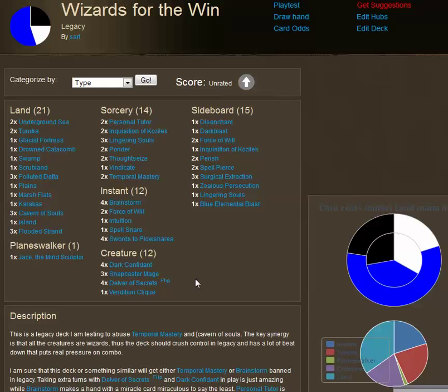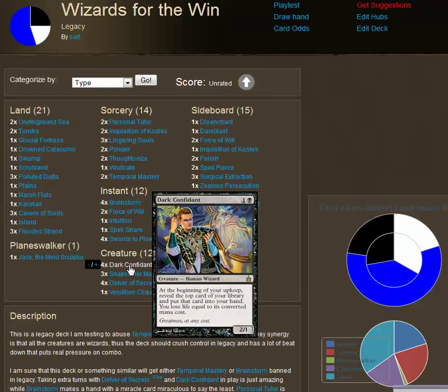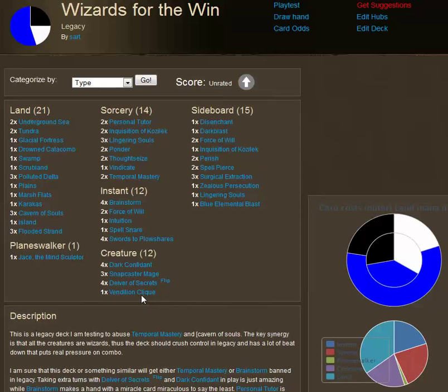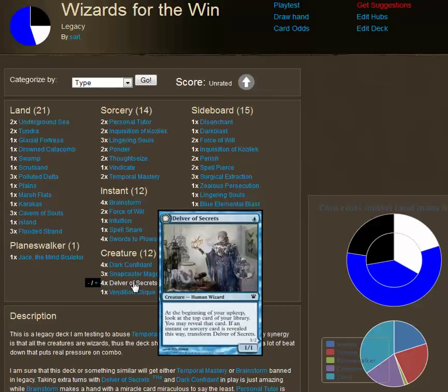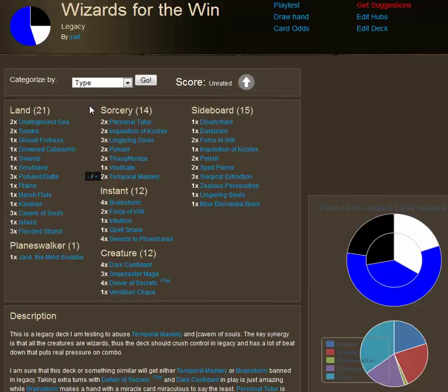This crushes blue and control in a Legacy environment and allows you to get out some incredible cards. Snapcaster is card advantage at that point, extremely easily. Dark Confidant is extra card advantage. Vendilion Clique — the ability to take a card from your opponent's hand and put it back, cast at instant speed as a Flash, is beautiful. I think Delver of Secrets is the best beat-down creature here. Let's look through the rest of the deck and why I chose it to abuse Temporal Mastery.